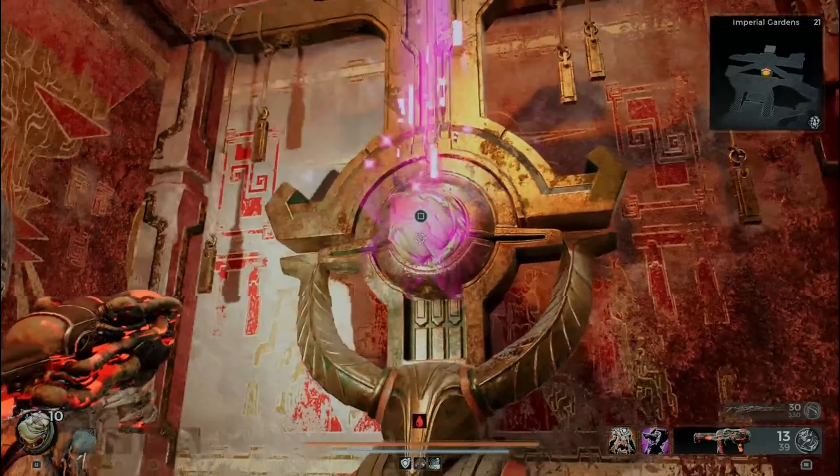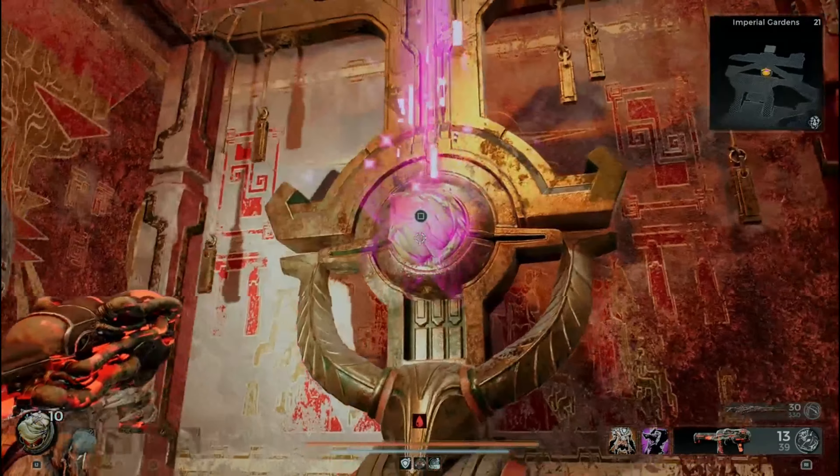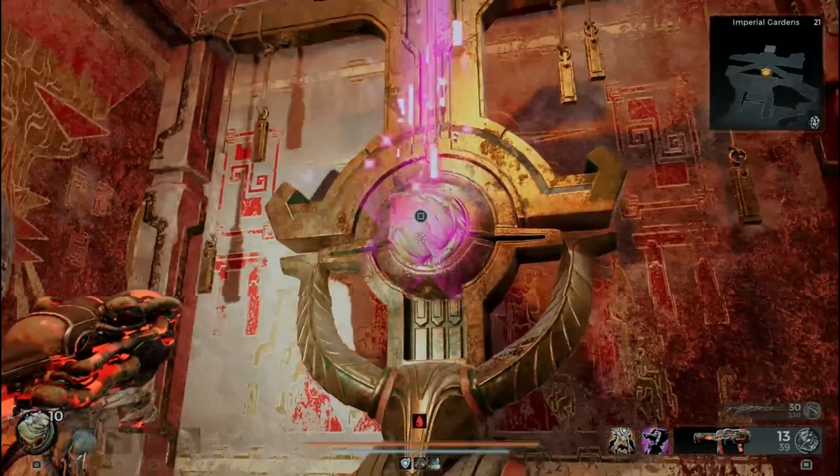When you activate this, the Blooming Heart is going to be right behind there. Now, the Blooming Heart is one of those healing hearts. All the hearts heal for the most part, though not all of them.